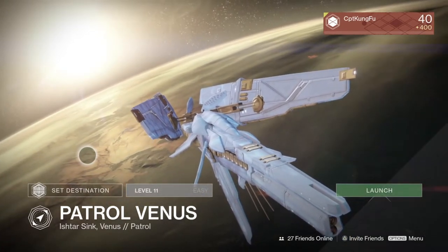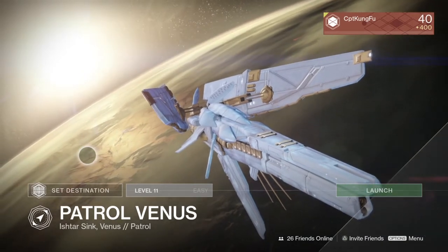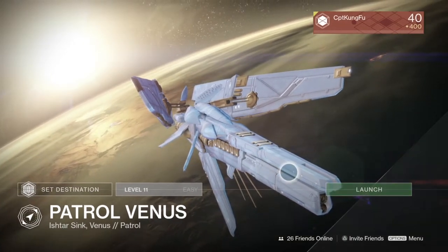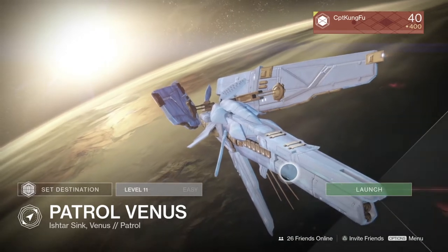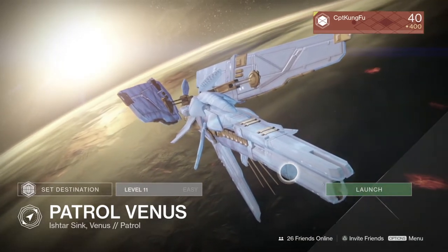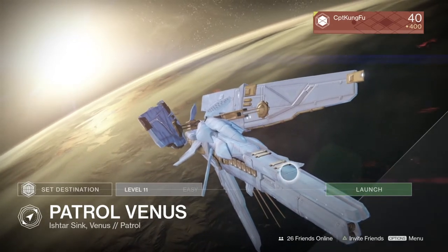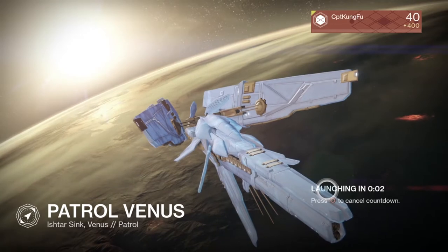I learned this glitch or exploit from 'and the us gaming' — link to his YouTube channel in the description. I'm going to go on patrol Venus just as an example. You can really do this anywhere where you can kill yourself in-game — literally not physically. Don't kill yourself physically, because if you do, your sword ammo will not replenish. Kill yourself in the game.